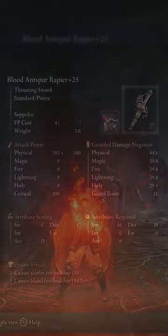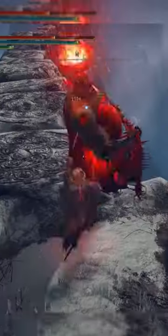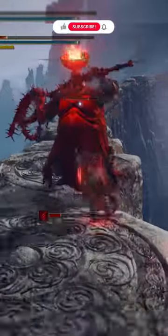This is one of my favorite underrated weapons: the Antspur Rapier. This weapon stacks 50 Scarlet Rot, which can't go any higher, but works great in a bleed build. If you power stance thrusting swords and put Seppuku on this weapon, you can do crazy damage, especially when paired with the Lord of Blood's Exaltation and the Kindred of Rot talismans.